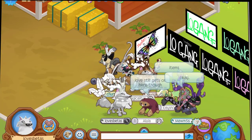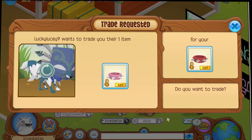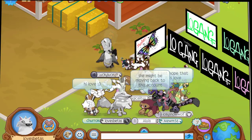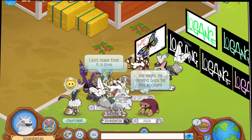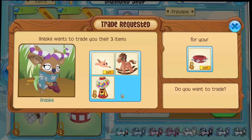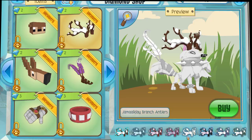Some of these items are not diamond shop — like the Gemelody bow — but the antlers, tail, and spikes are all diamond shop. I don't know if you can buy the spikes anymore, but the Gemelody bow is a beta item and is really easy to get — you can get it for a few den betas. You can also buy the branch antlers and the feather tail in the store right now. And yes, you can buy the white one too!